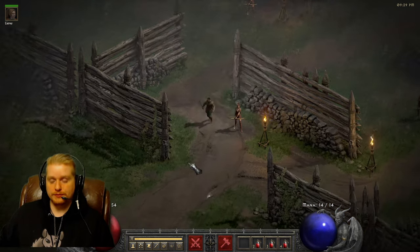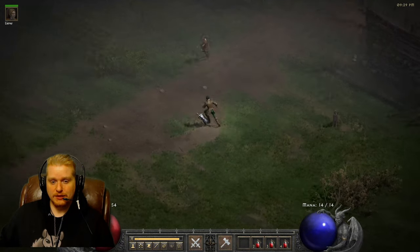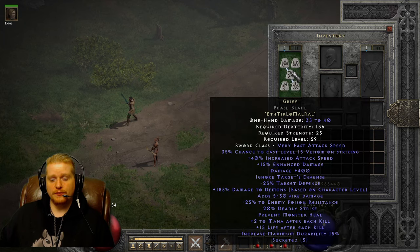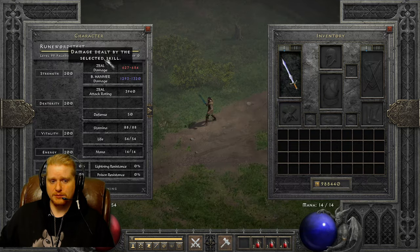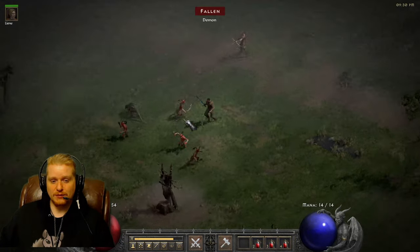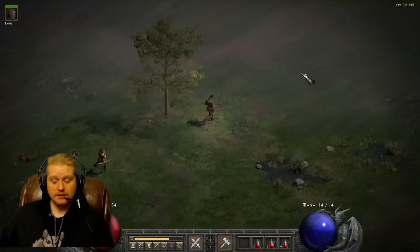Hello guys and gals, welcome to another episode of runewords. By the crystalline sword in my hand, you can maybe guess what runeword we're talking about today — and that is Grief. Grief is an extremely interesting runeword because one of the things about it is that it doesn't show up in the character panel. It's probably going to be a longer video, but it is an amazing runeword.